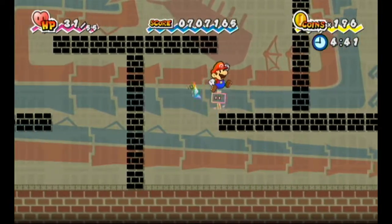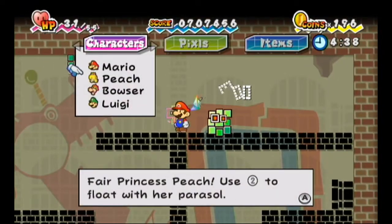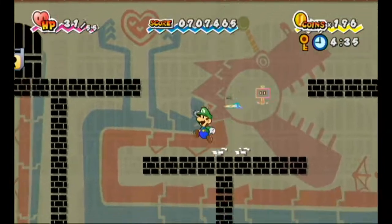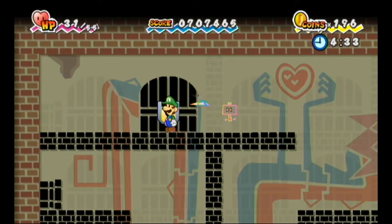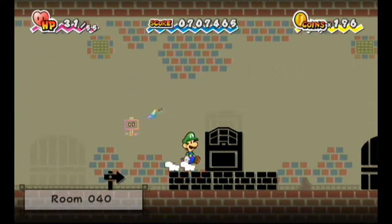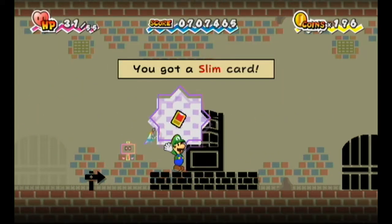This raises the question of where the heck is it? It's gotta be in one of these guys. I switched to Luigi for nothing. Floor 40! That was a quick run, and we get the Slim Card. Pretty cool.